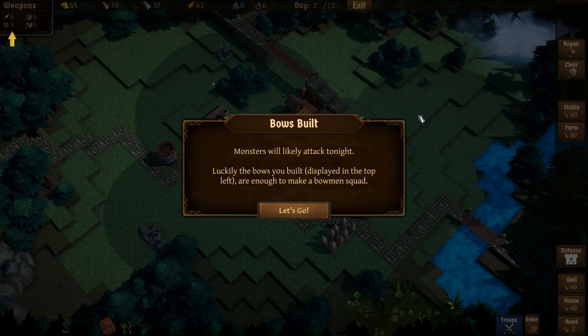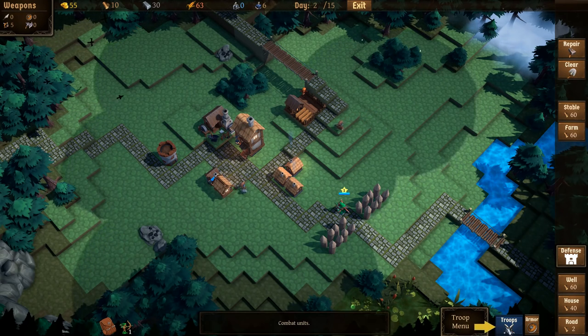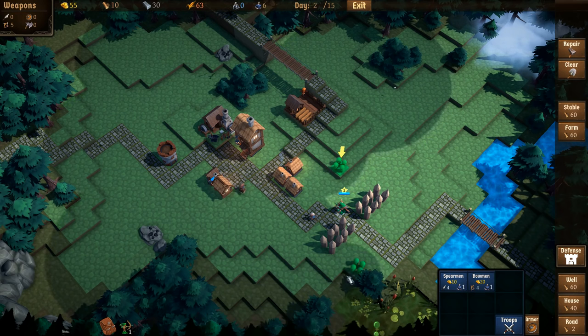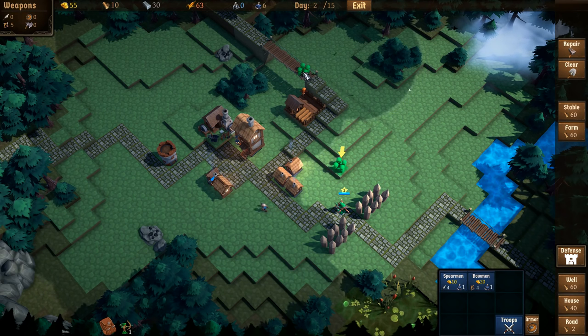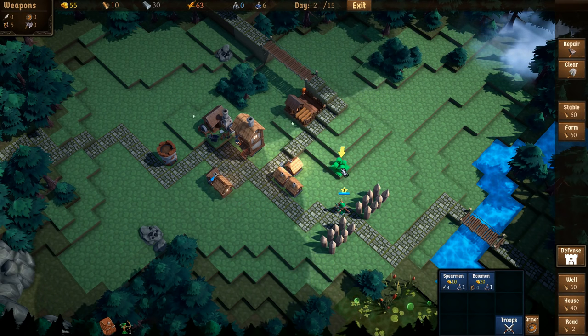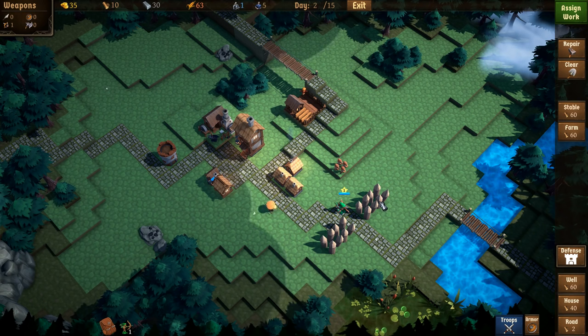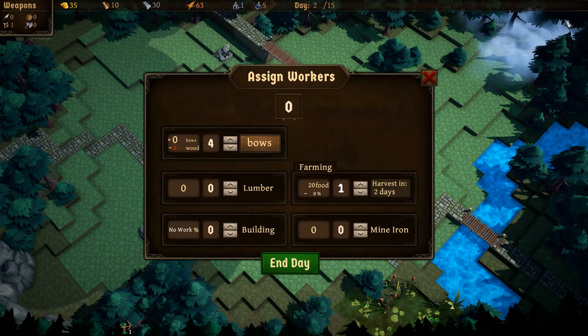I think they're going to come from the top right. 'Monsters will likely attack tonight. Luckily the bows you built are enough to make a bowman squad.' Let's do that — it costs 20 gold and four bows to make a bowman squad, so obviously four bowmen in a squad means you need four bows. You can actually put them on the bridge — but the tutorial wants me to place them in a specific spot. That's pretty much it for the tutorial, I think.